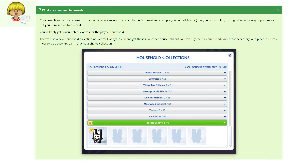Consumable rewards are things that help you advance in the tasks — in week one, for example, you get skill books normally bought through a bookcase, and potions usually obtained through the reward store. Consumable rewards are only for the household playing the event. There is also a household collection of Freezer Bonies that you can currently buy in build mode. They're listed as limited time, but you can save them to your library in case they disappear later.